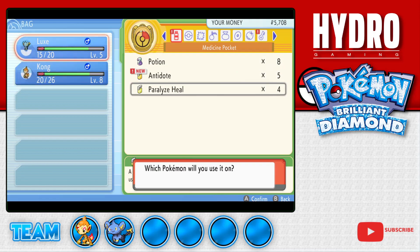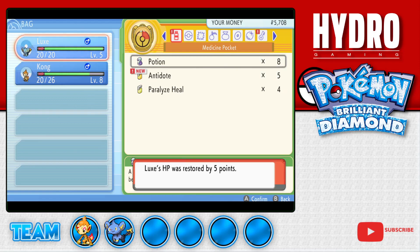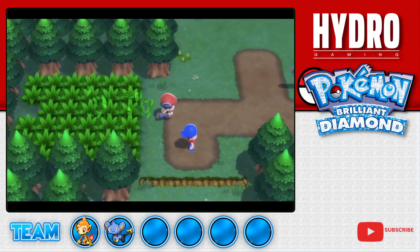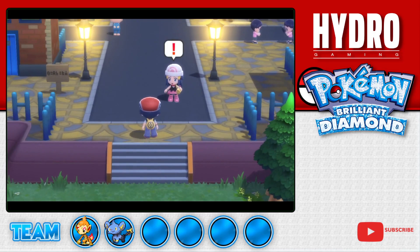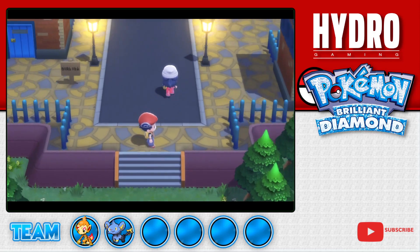I'm going to use this potion just in case, and we may as well fill up Lux's health too. Let's see what this item is here - a Potion, perfect. Now I don't feel bad about using that other one. Oh hey, Dawn - how you doing? I thought she was holding a thermos, but that's her purse. Alright, we'll visit the trainer school.